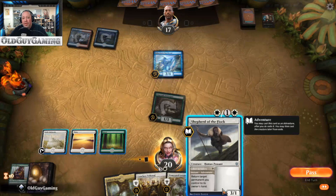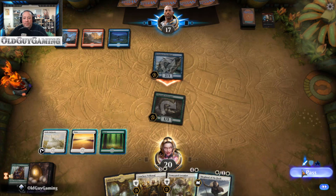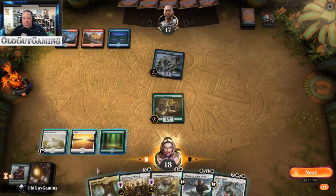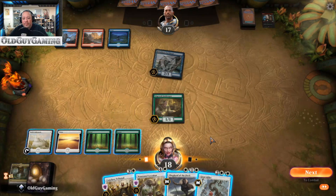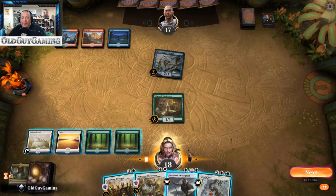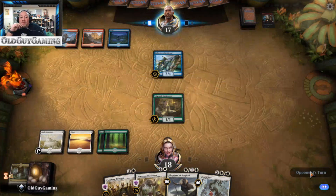Brineborn Cutthroat — I like it, it's flash. We'll take the two damage; he's waiting to do stuff on our turn. Let's go get another Forest. Does he have the counter spells? I'd really like to kill it. I'm going to hold off on this one — I'm going to wait. I'm so tempted, but I know he's got counter spells in there and he's got stuff to do on his turn.